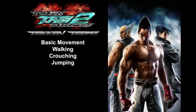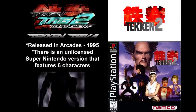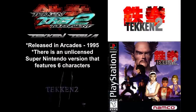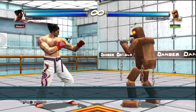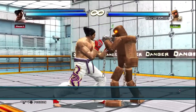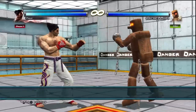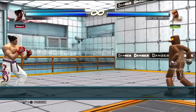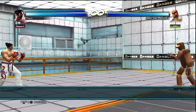Movement is by far the single most important and most overlooked aspect of Tekken. Without proper movement, you'll hit a wall on your playing very quickly. We'll keep movement simple. We're going to assume that you're on the left or first player side. To walk forward, press and hold right on the d-pad or arcade stick — forward is always toward your opponent. To walk backward, press and hold left — backward is always away from your opponent.